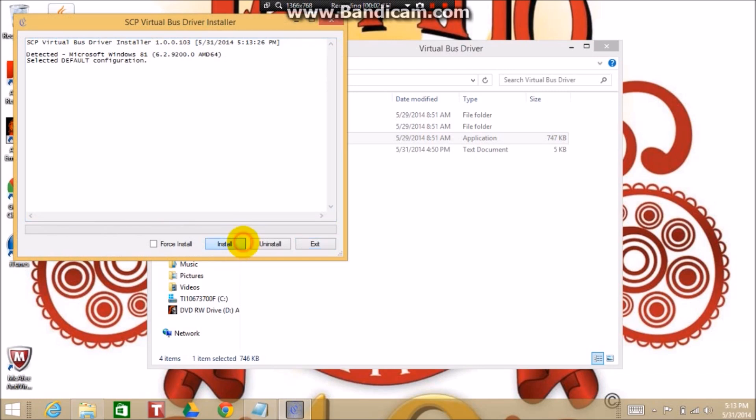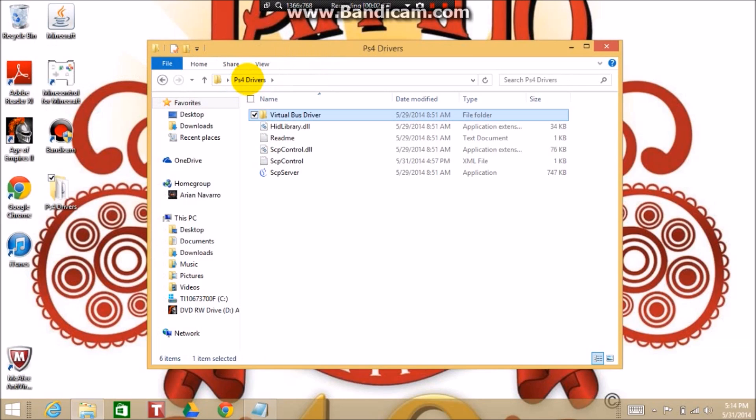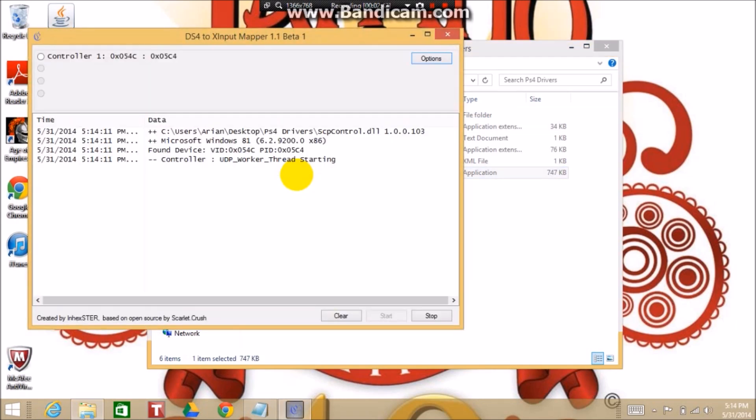What you're going to do is install — and if it doesn't work, you're going to force install. So exit out of that, go back to whatever you call it — PS4 drivers — go to SCP server. You should hear that, and your controller will turn green. You'll know it's on if this says controller one. If it doesn't, then force install it. Click on that and yeah, you're all good.